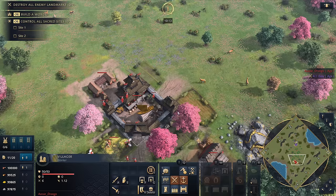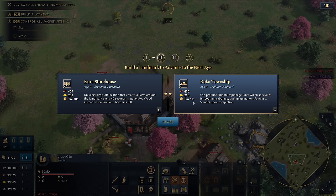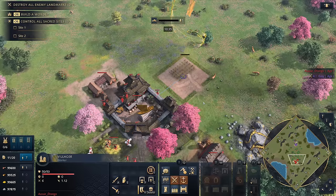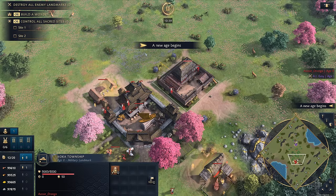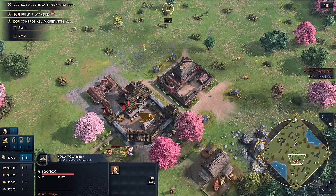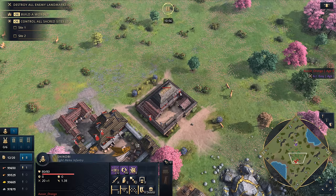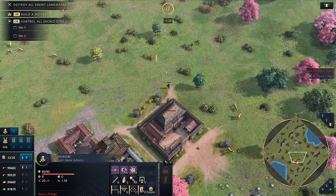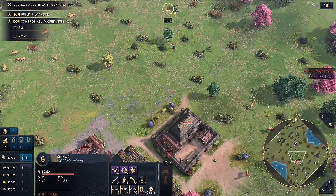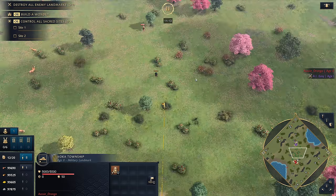Moving into the Feudal Age, you'll choose between two landmarks: the Kura Storehouse or the Koka Township. The Koka Township produces Shinobis — a unit exclusive to this landmark path. If you go for the Storehouse, you cannot get this unit at all. The Shinobi is going to become the most hated unit in the game — expect endless forum and Reddit threads about it, just like Royal Knights. When you age up with the Koka Township, you not only spawn a free Shinobi immediately, you also get access to produce more. They cost 60 food and 60 gold.